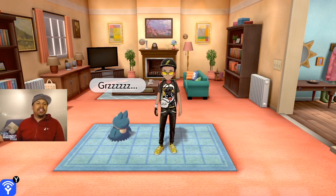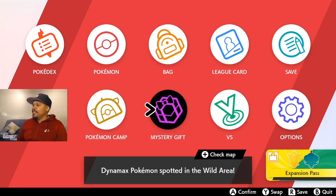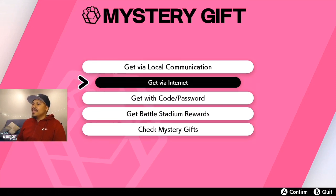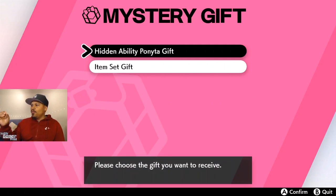All you've got to do is open up the X menu, hit Mystery Gift, make sure your game is connected to the internet, select Get Mystery Gift, then Get via Internet. It should load up and start searching for gifts.